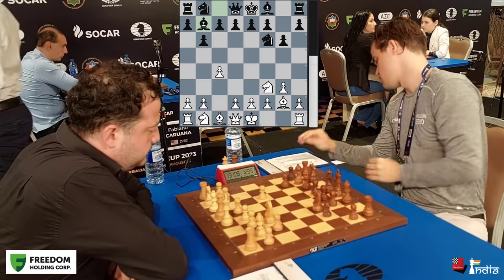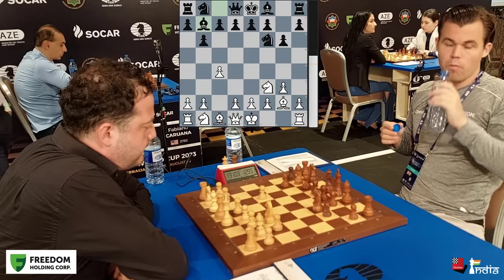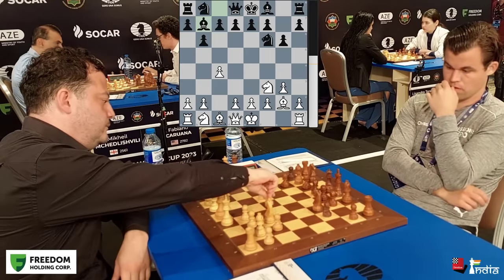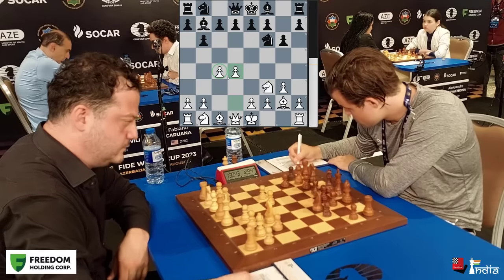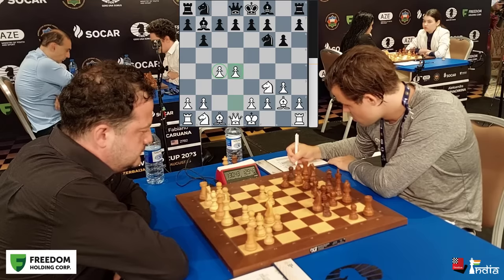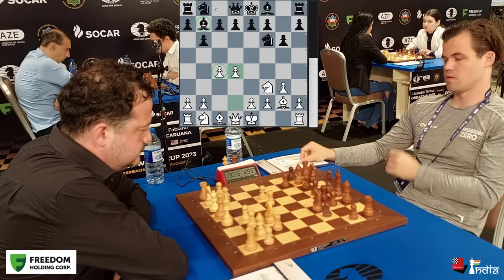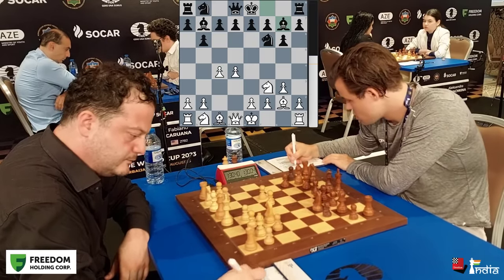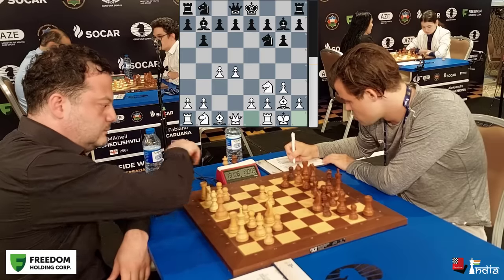Levan will take more space in the center. White has taken center control — that's the classical way of playing. What Magnus is doing is putting his bishop on b7 and his other bishop on g7. This is why it's called hypermodern: you're not controlling the center with your pawns, but with your pieces.